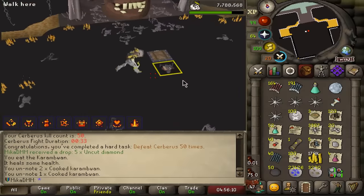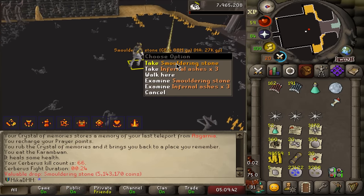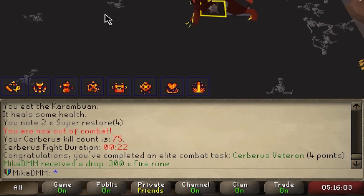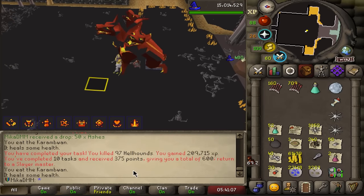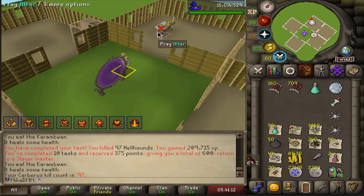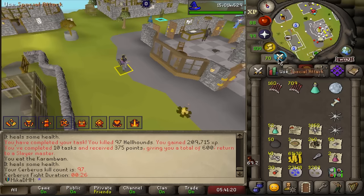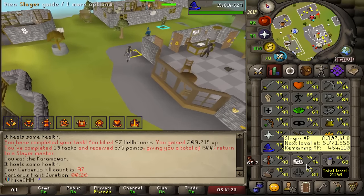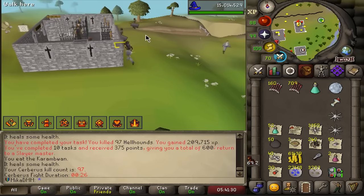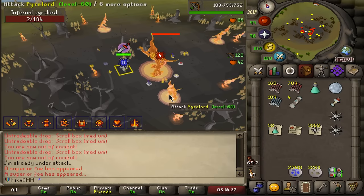50 kill count — we keep going. First dupe is another smoldering stone. 75 KC — we need 300 total for all the tasks. That was really fun — we get 600 points which is a lot of skips. We got all the drops we wanted. I'd like eternal boots as well but I'm going to do either abyssal sire or more hellhounds.